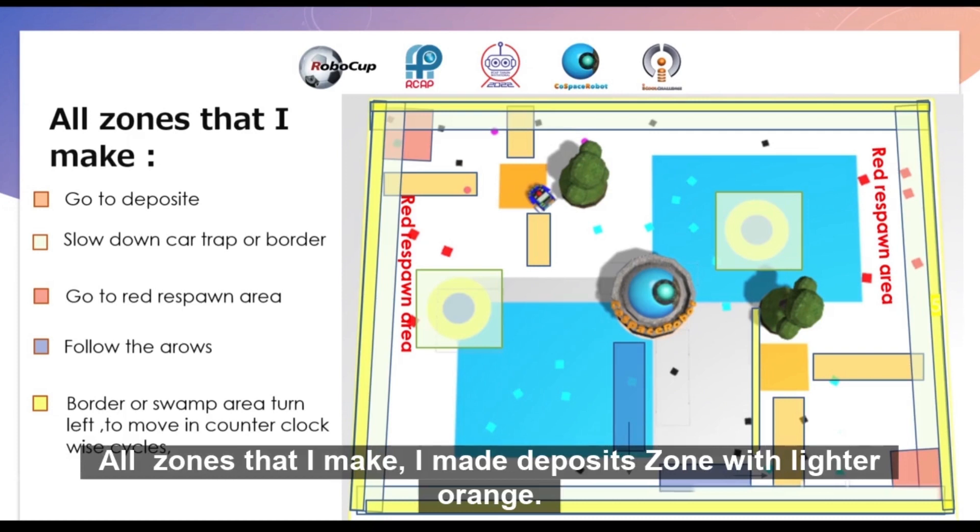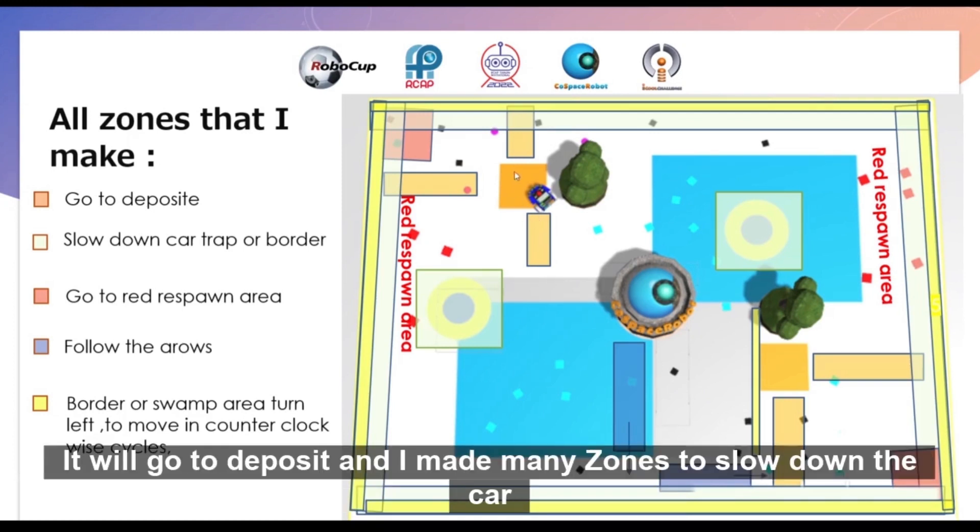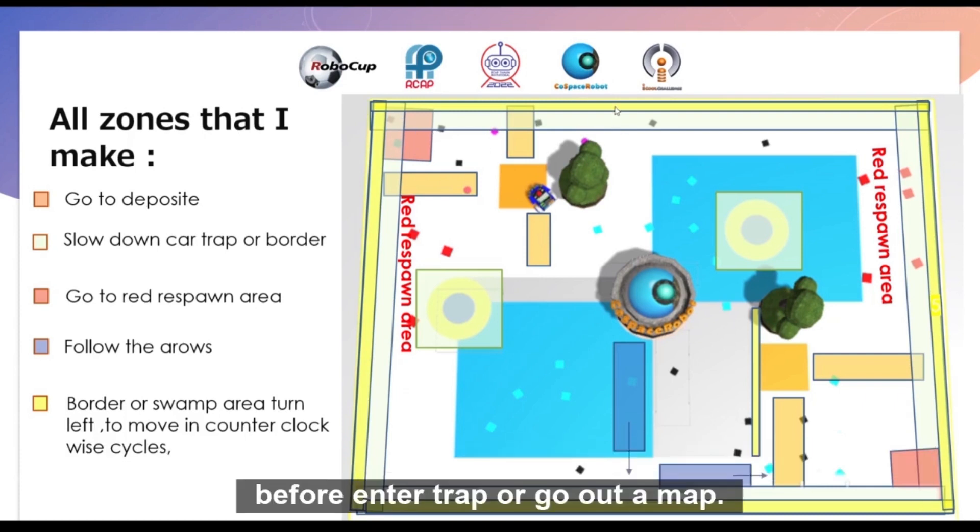All zones that I made: I made a deposit zone with a lighter orange color — when the car enters it, it will go to deposit. I also made many zones to slow down the car before it enters a trap or goes off the map.